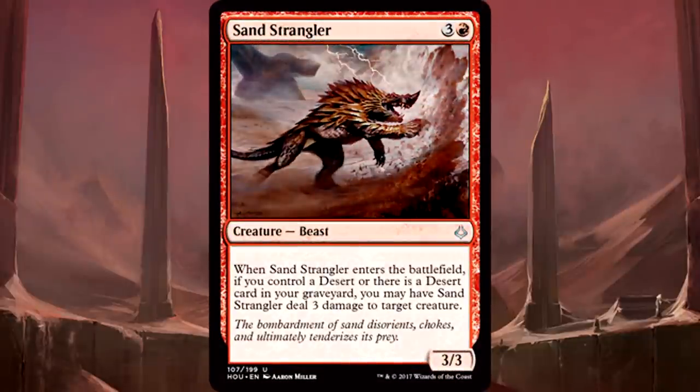Last thing about red: if you have deserts, Sand Strangler becomes the best card in your deck if you can get it. If you don't have deserts, don't play it obviously, but if you do, it's instantly first-pickable.